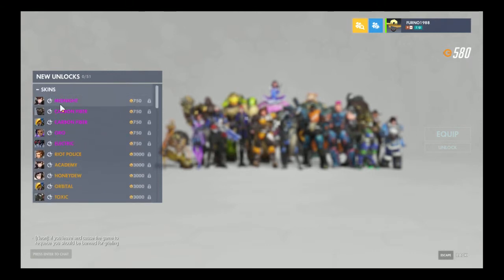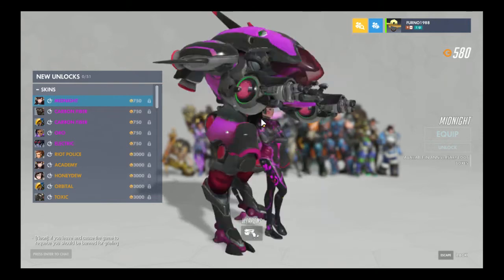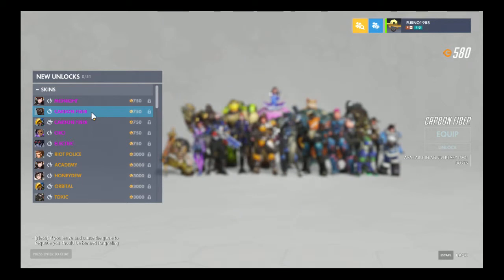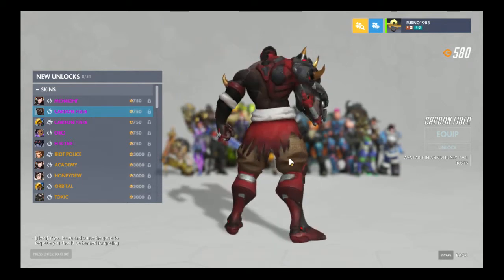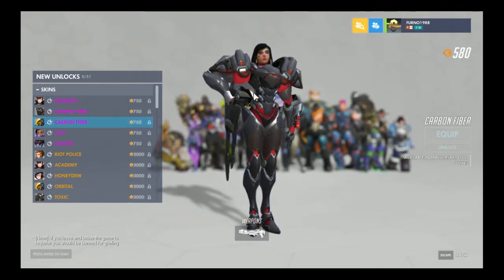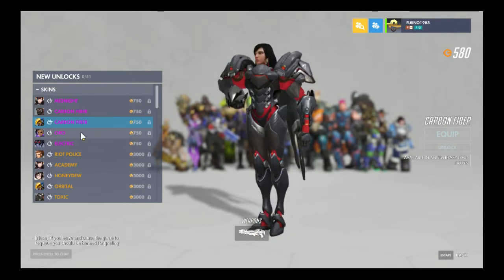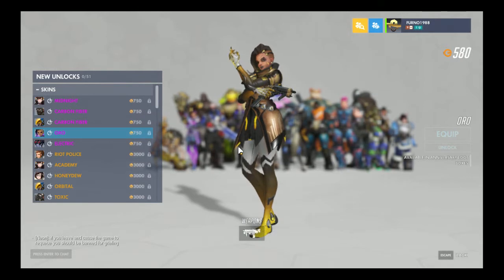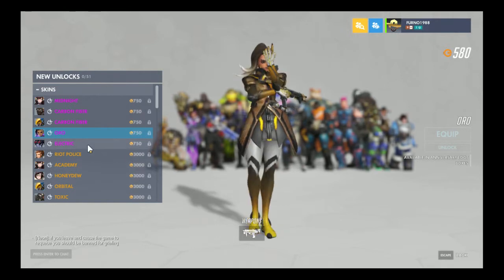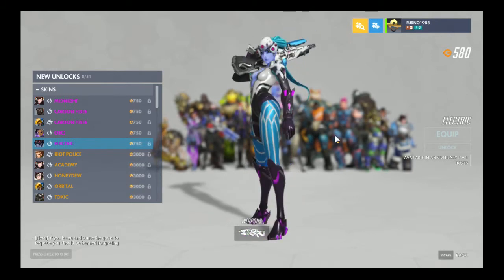So let's start with the new D.Va skin. Meh, it looks okay. Then Carbon Fiber Doomfist. Carbon Fiber Phyra — I hardly play Phyra, so I wouldn't know. Oro Sombra. Electric Widowmaker — oh wow, that actually looks pretty cool.